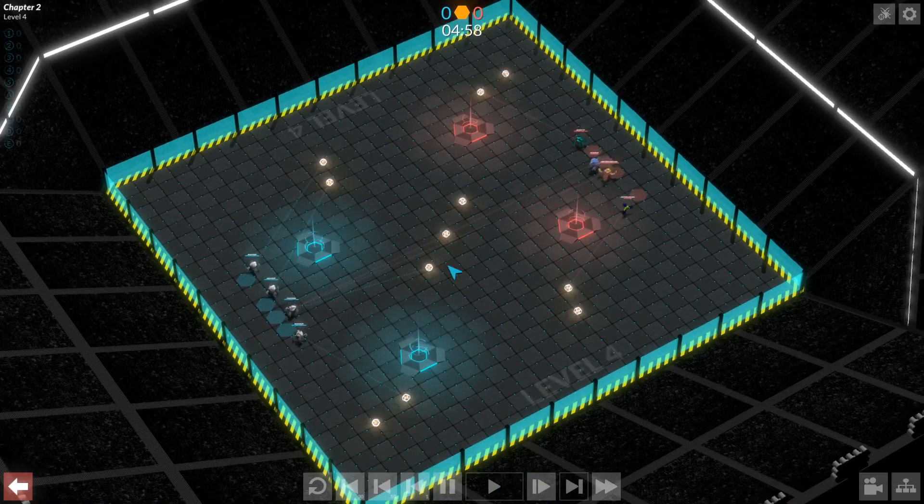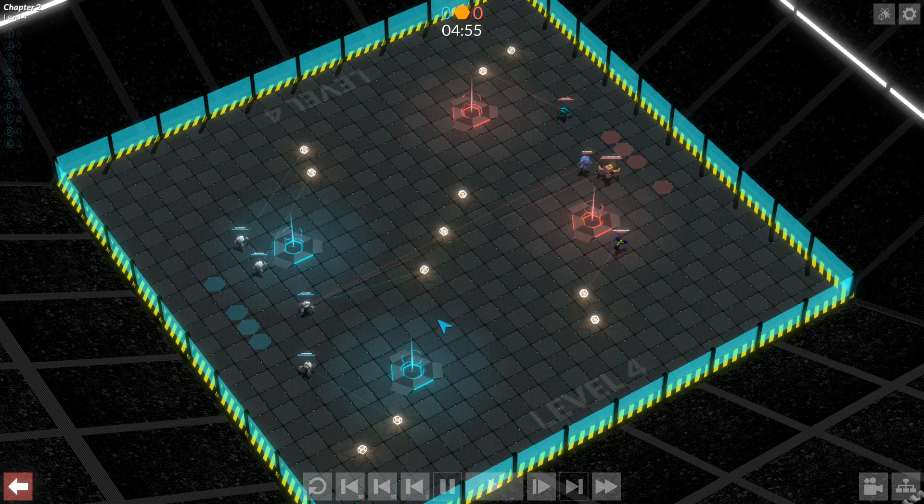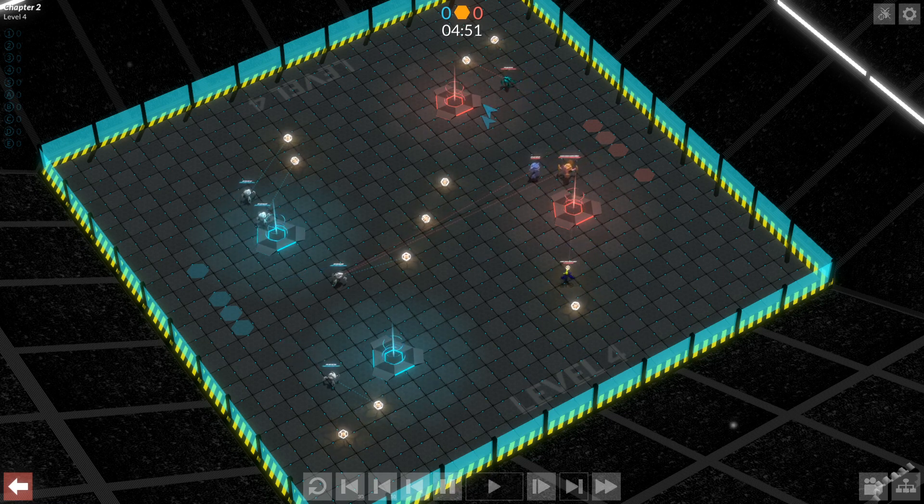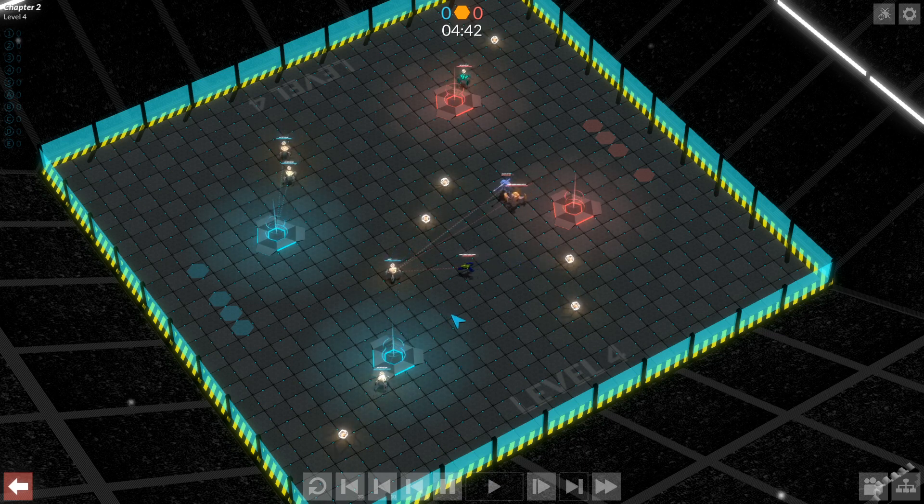Now let's see how we get on. Our bots are fanning out and grabbing resources. You can see the enemy has two bots moving toward us — their machine gun and their sniper — while their shotgun and assault are up here grabbing resources. This gives us a bit of an advantage because our bots will be grabbing more resources and moving them toward our bases faster than their bots are.